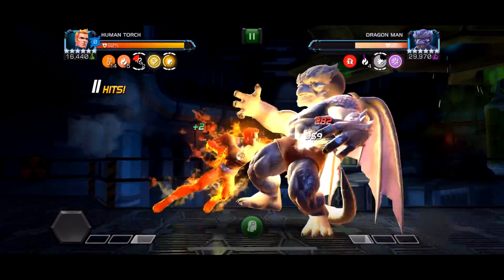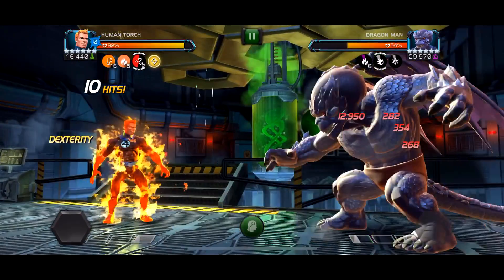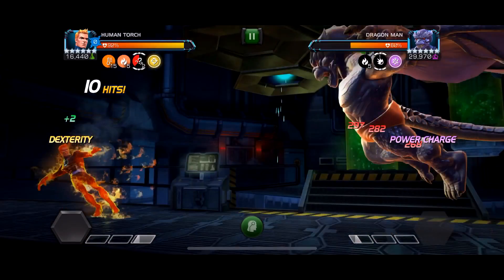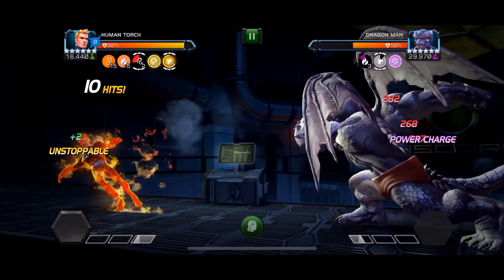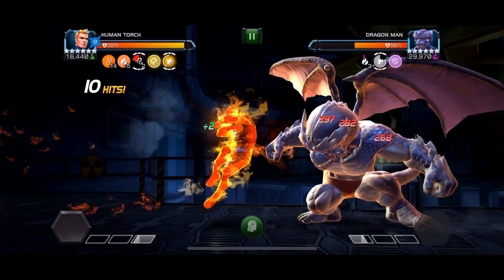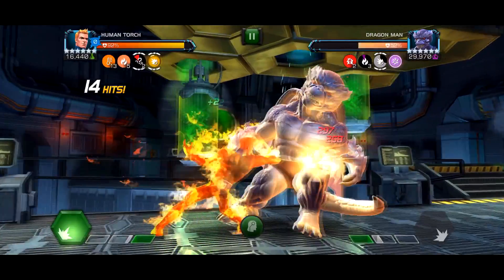Now we're going to slow this down. If you have distance you can dash back as many times as you want. But if you're up against the wall: the first swing, then a tail swing — that's two. He goes up in the air and does one more swing — that's three. He does another swing — four. Then a final tail swing — five — and then you can go in and attack no problem. Just be careful in the Uncollected because he can go unstoppable, so keep an eye on the timer up top.